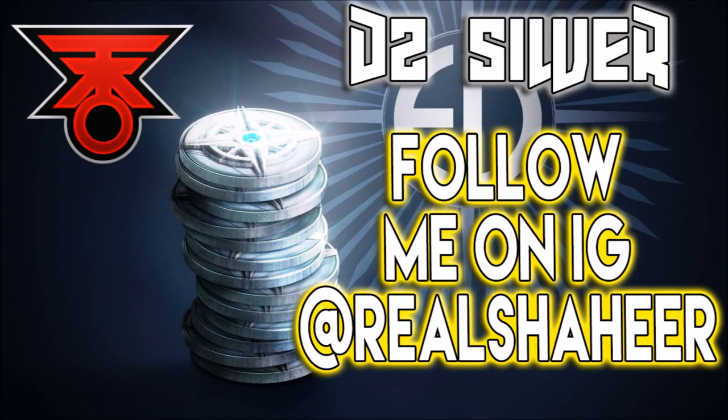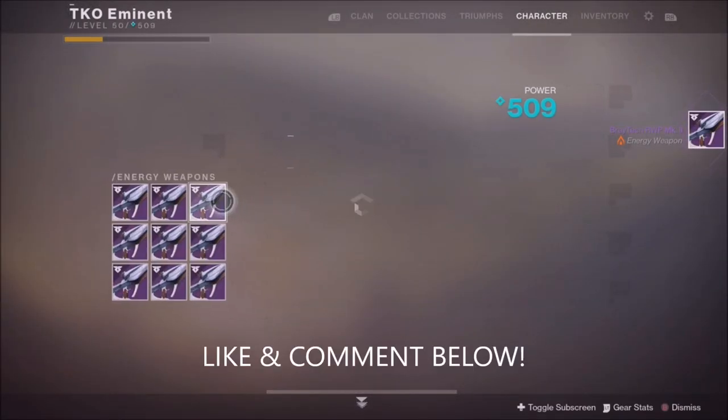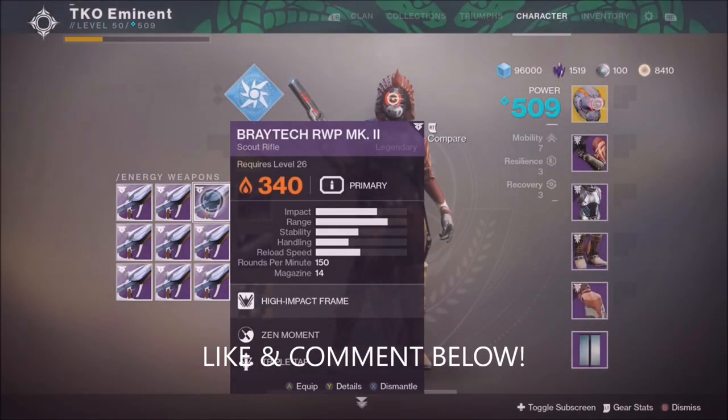Before we get into that, guys, if you want to be a part of a 3,000 Destiny 2 silver giveaway, plus a Gambit Emblem exclusive, follow me on IG at RealShahir. A random IG follower will get DM'd because DMs are open. Make sure you follow me on IG, like this video, and comment down below what light level you are for the new raid.